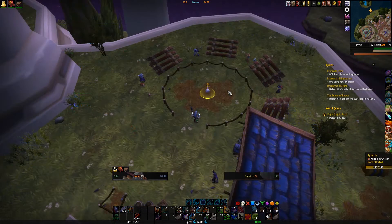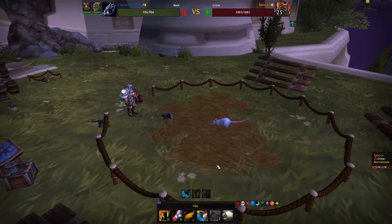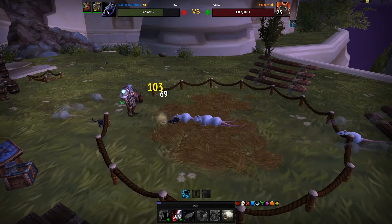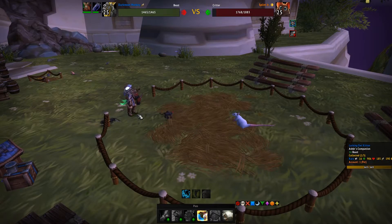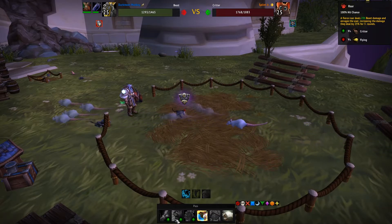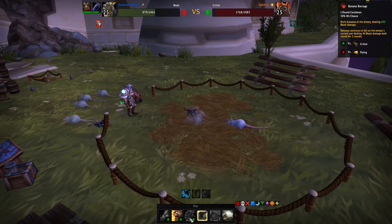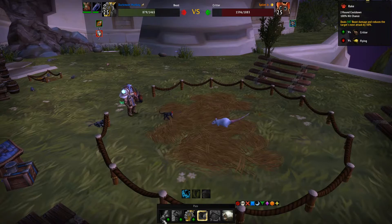So let's get started. First we're gonna use Rake with my Lurking Owl Kitten — you can use whatever, it doesn't really matter — so it debuffs the Owl Kitten, then you're just gonna switch out. When you're in the Darkmoon Monkey, just go with Roar because it's gonna buff damage to the monkey itself within three rounds, 25 more percent, and then you're just gonna use Banana Barrage. And then the Darkmoon Monkey is pretty much gonna die.